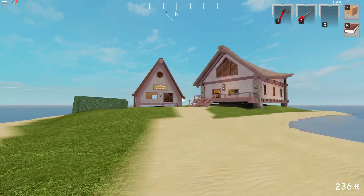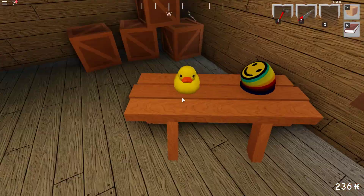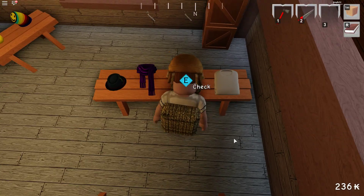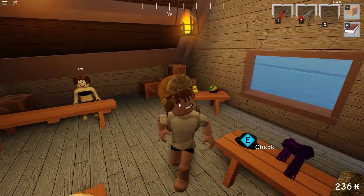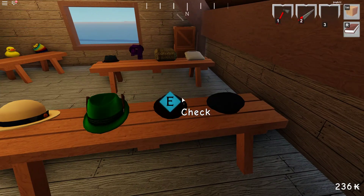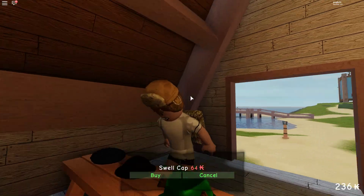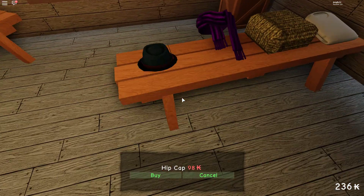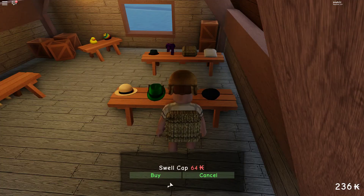We have two other buildings: Haley's Happy Hats and another store without a name yet. The hat store has a cute little rubber ducky and various backpacks. There's a more expensive backpack but I believe the size is the same, so it may not be worth it. This store is really just decorations and hats. There are some nice hats — looking for a fedora. Found a swell cap and a smile beanie. I'm going to go ahead with the smile beanie — I like it. There we go, putting it on my head. That's awesome.